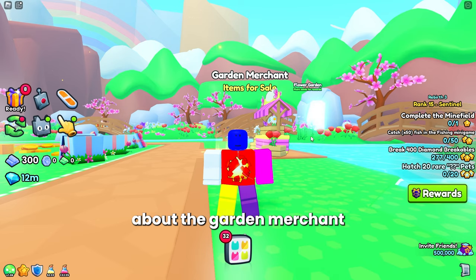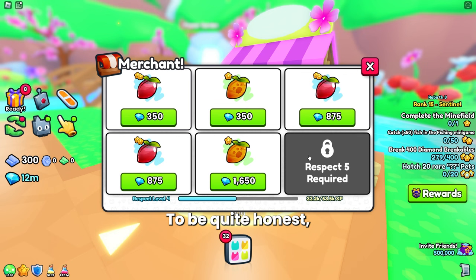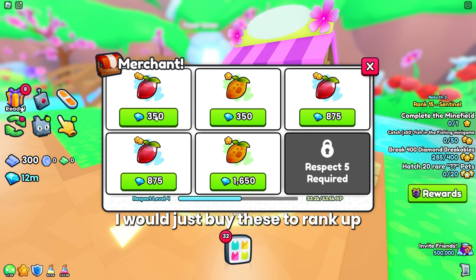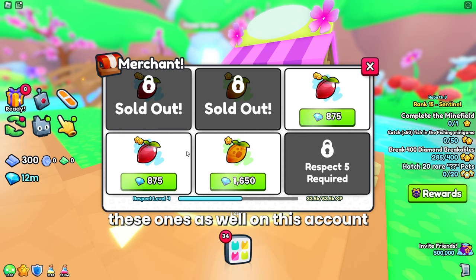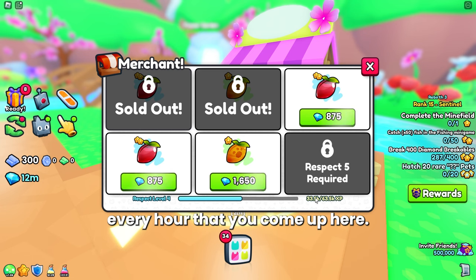For strategy on leveling up the Garden Merchant: the potion and coin seeds you'll get plenty of from opening pouches, so I would not buy any seeds above the 350-diamond mark. The first two slots are always 350 gems — just buy those to rank up, because anything above that is wasting your gems unless you want to reach rep level five quicker. For those who don't have a lot of gems, stick to the 350-gem seeds and save your gems for now. It's really worth it once you get there because you basically start printing money every hour.